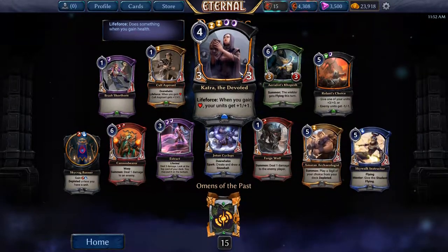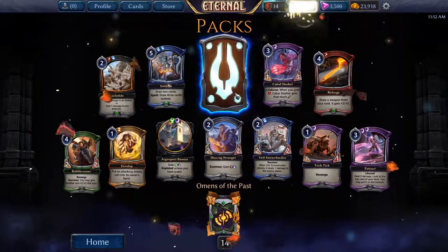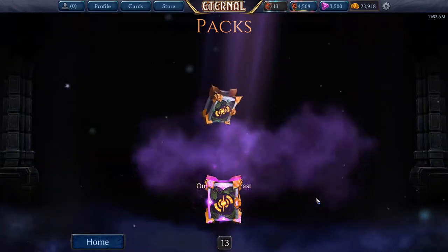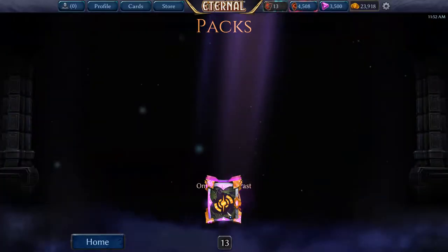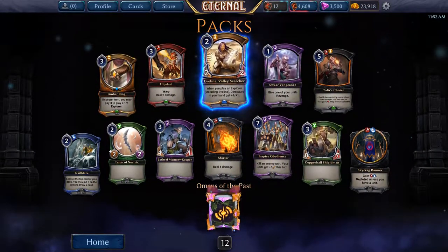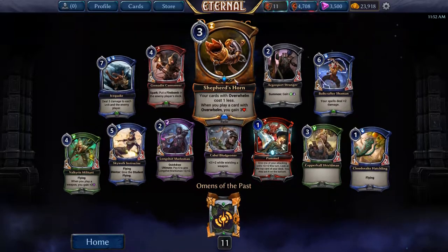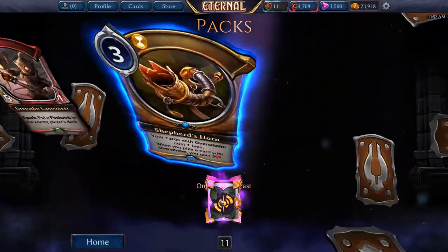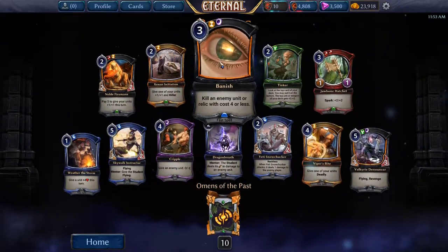Catra — pretty sure I have a playset already. Maelstrom Bell. This is really bad odds by the way. I think we started at 26 packs and we're down to 12, no legendaries. Shepherd's Horn — already have a playset. We got a premium Pummel, but it's not that big of a deal, it's only a common anyway. I have a playset of Vanish. Alright, last 10 packs — let's see if we can get at least one legendary.